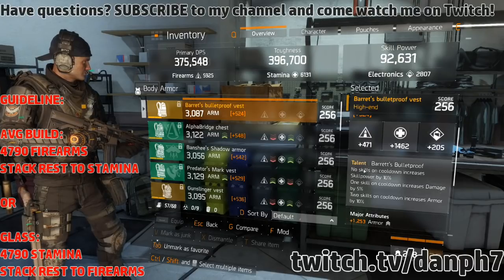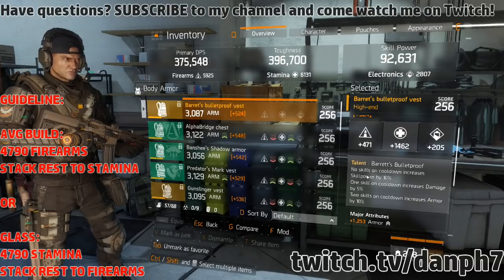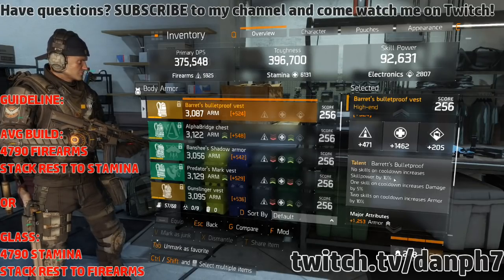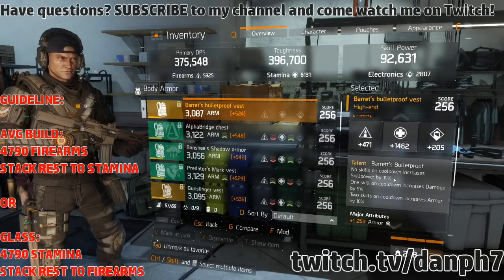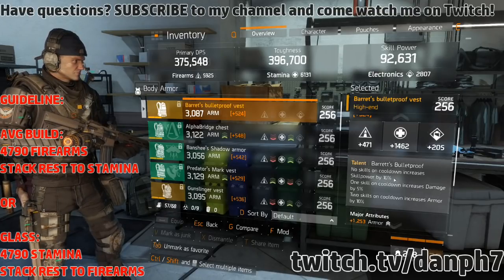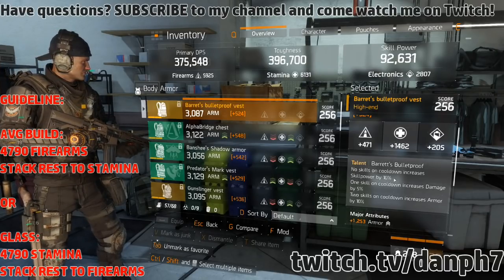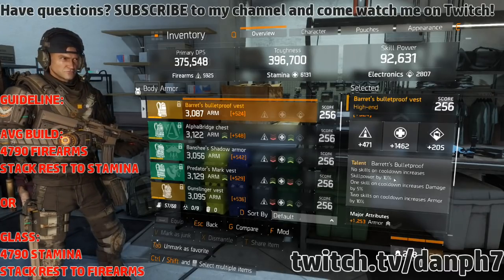The reason why I use this chest piece is because of the talent: no skills on cooldown increases skill power by 10%, one skill on cooldown increases damage by 5%, and two skills on cooldown increases armor by 10%. So before you even pop a skill you'll have a 10% better skill power rating, then when you pop one skill your damage increases by 5%. Once both skills are on cooldown you become more tanky with 10% more armor — that's really good in the dark zone, especially in PvP.